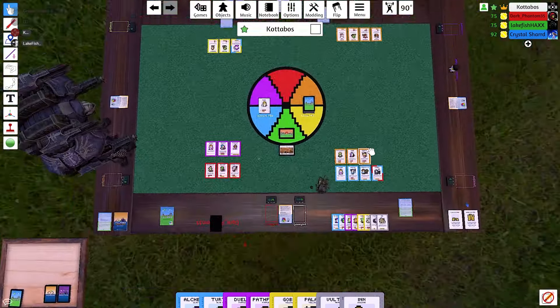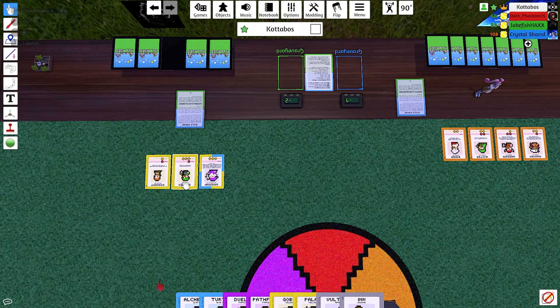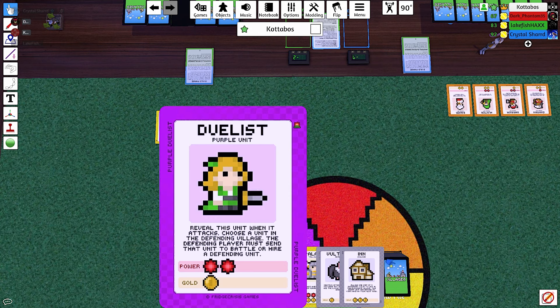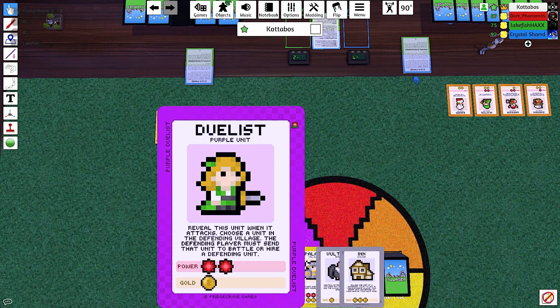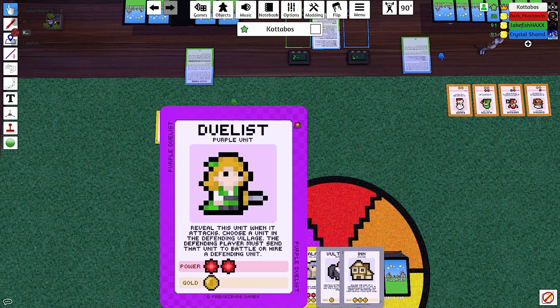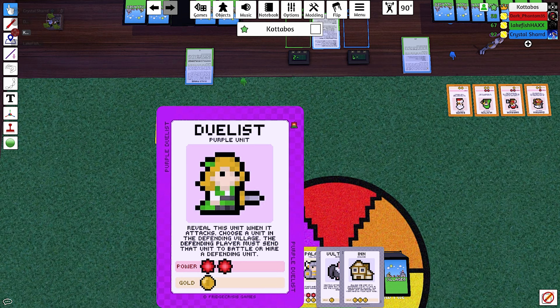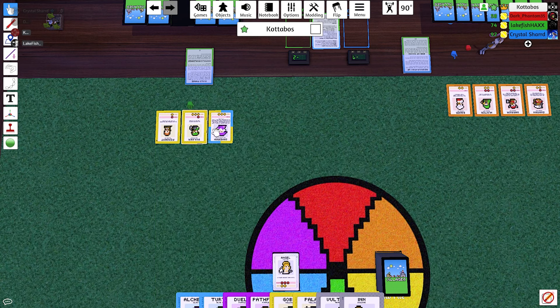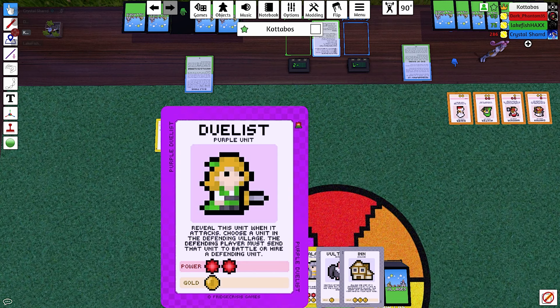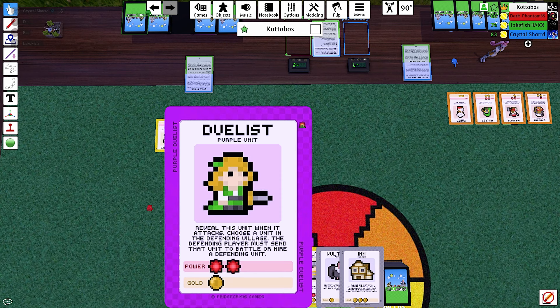Just because I can, I'm definitely attacking Fish because he has a card I want. Actually, wait — never mind. Hmm, what the hell's the point of this card? I was about to play a card that lets me target a specific card, but then it says they must send that to battle or hire a defending unit — so that's what you do anyway. That means they can't use another one from the village, but they can use something from their deck.